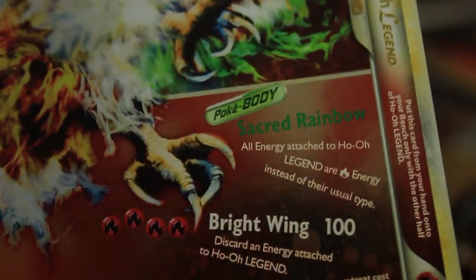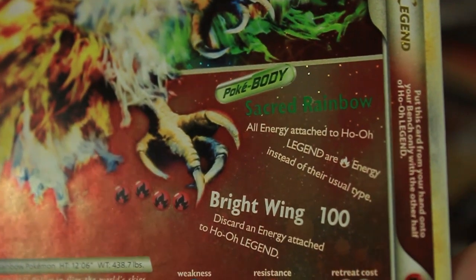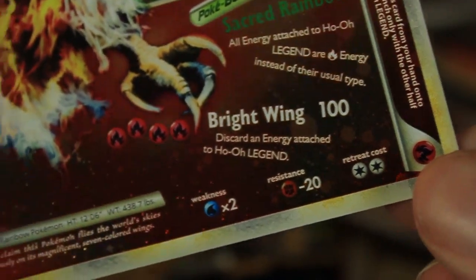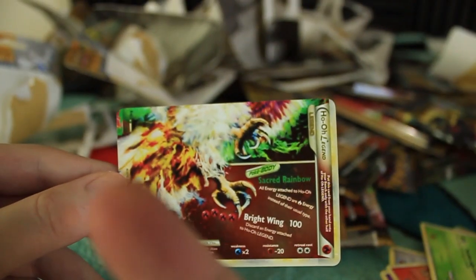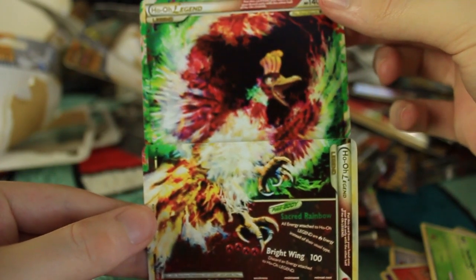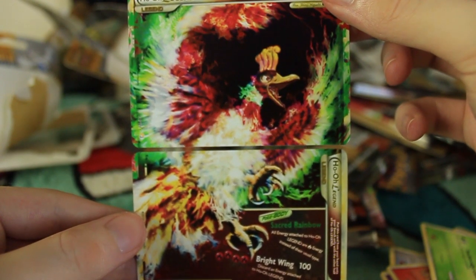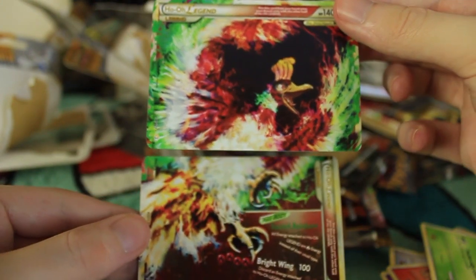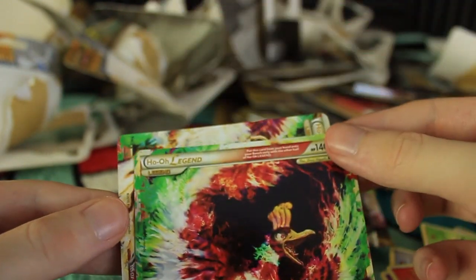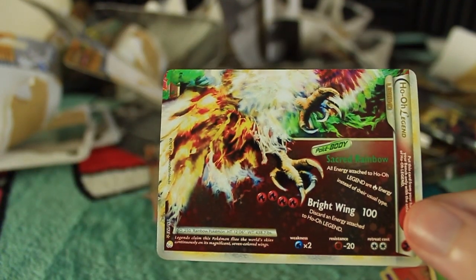This is awesome. The card actually goes like this — it says Ho-Oh Legend right there, and we have the bottom half. You can see the attacks: Sacred Rainbow — all energy attached to Ho-Oh Legend are fire-type energies instead of their usual type — and Bright Wing. Let's zoom back out. Here are the two cards together — two cards, one picture. That is the perfect last card to get. I was going to be so sad if we got a second top half, but we got it perfectly — both halves. And we still have two videos to go. We still have a chance of getting another one of these, and a chance of getting a Lugia as well. Thank you so much for watching, I hope you enjoyed. We'll see you guys next time. Take care!